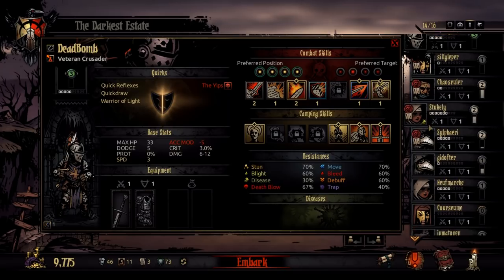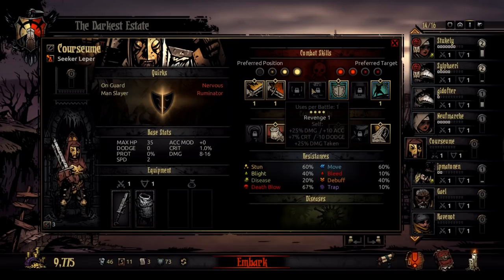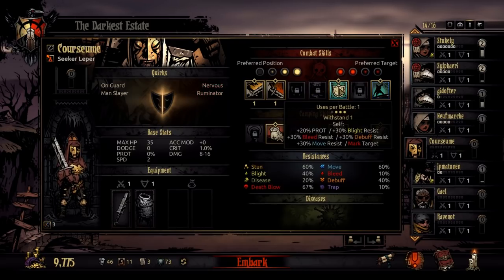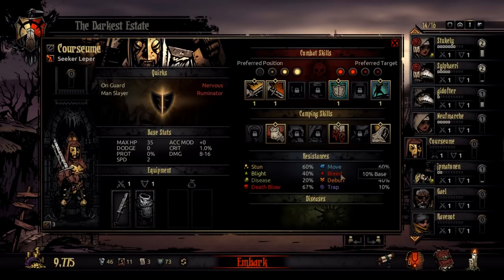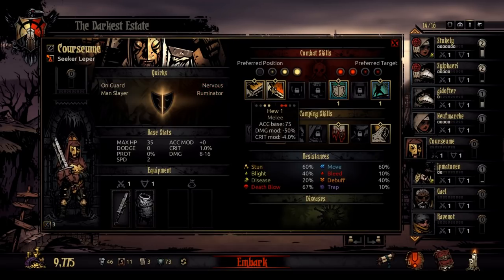So let's look at some of the more complicated classes like Leper. Leper is a pretty complicated one. So if you look at Revenge, it puts on himself a plus 25% damage buff, a plus 7% crit buff, and increases the amount of damage he takes by 25%. It adds 10% accuracy, but it also takes away 10 dodge, which makes it less likely to dodge an attack. And then with the other ability, you put on yourself plus 20% protection, plus 30% bleed resist — which would go from 10 to 40 — plus 30% move resist, which makes you less likely to get displaced. Plus 30% blight resist, plus 30% debuff resist, and it puts a mark on him which makes enemies want to attack him.